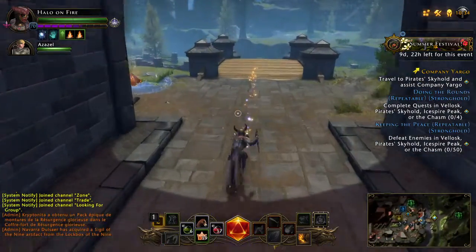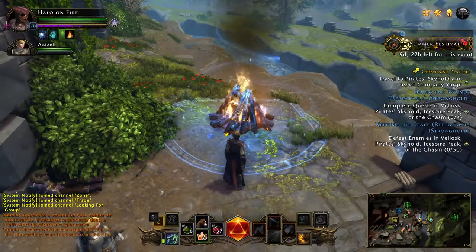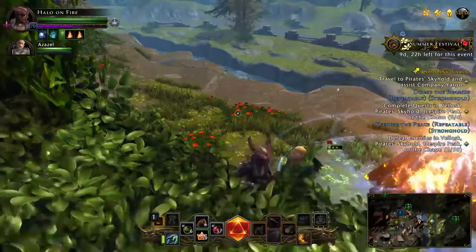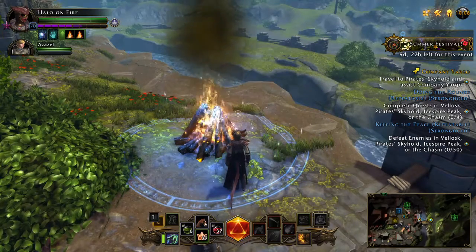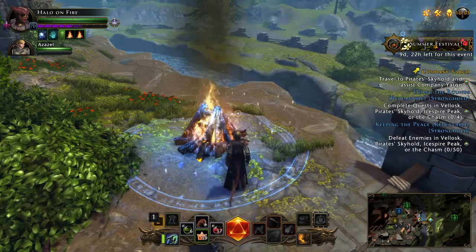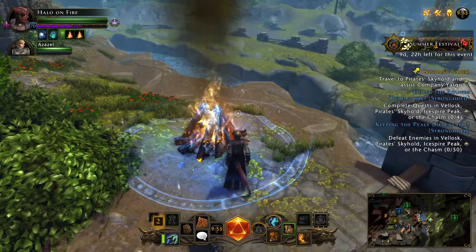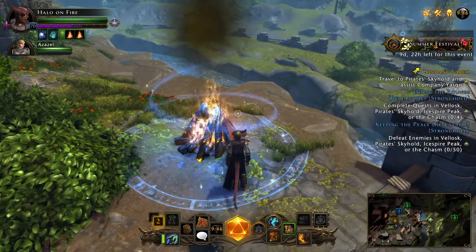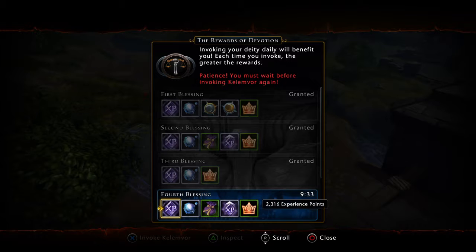The next thing I wanted to talk about is the countdown at the top right-hand side of the screen. That countdown signifies invoking your god. You'll get a quest that shows you what to do — it'll be in Protectors Enclave and you go talk to an NPC who tells you what to do. It gives you a countdown every time as to when you'll be able to invoke again. I'm playing on PS4 so I hit L1, then right on the d-pad and it takes you here. If I was ready to invoke you'd see something different, but I still have nine minutes remaining. Since I've already done it three times, this will be my fourth time.